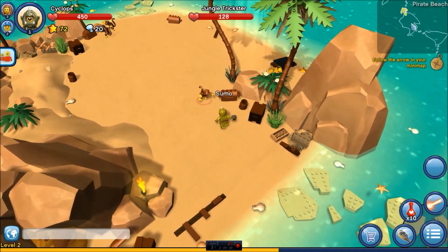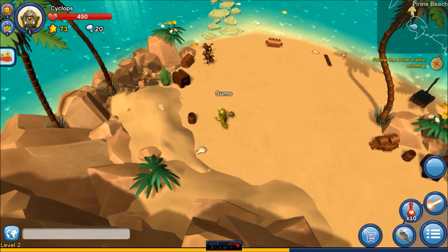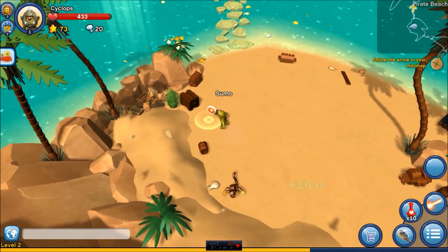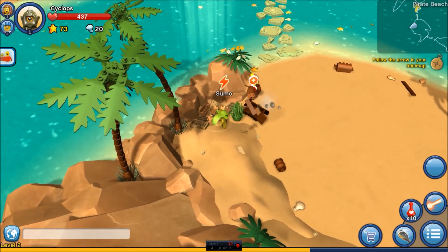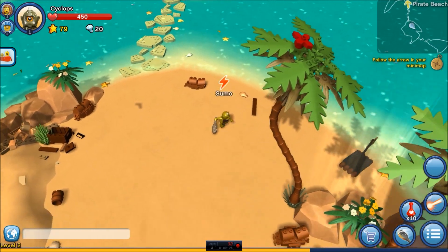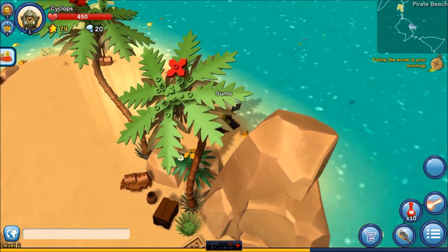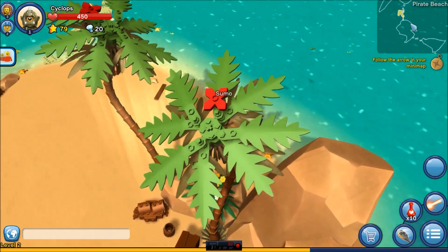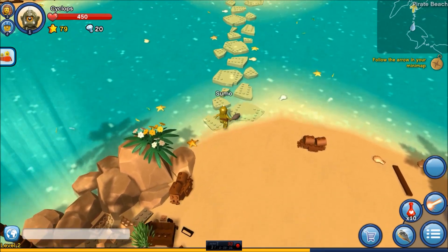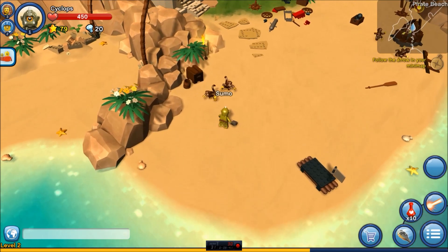Ooh, there's another chest right there. Let's go ahead and smash this little trickster. I got a heart there. Health? Come on, level three. Where are we at? Can I do anything when I'm on this raft? All right, let's cross. What adventure lies ahead? Let's go shoot these guys with some laser beams.